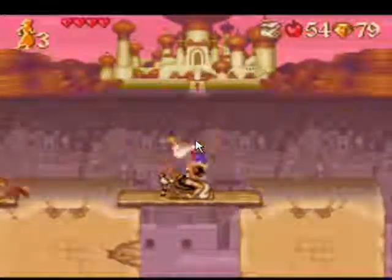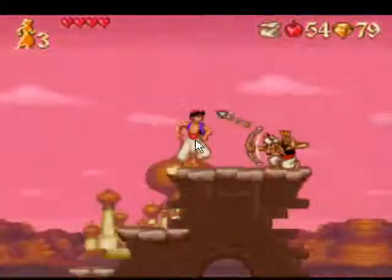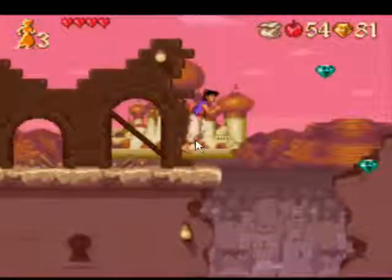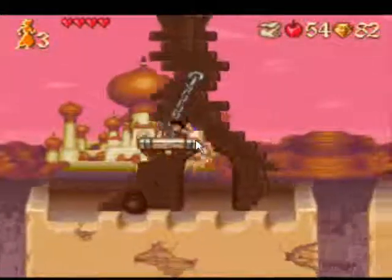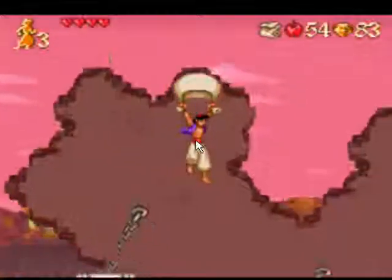Arrow guys are definitely one of the more annoying bad guys in this game, especially when you're trying to grab onto a ledge and they shoot arrows at you. They can shoot at different angles, so they can pretty much hit you from any direction. This game isn't that long, actually — it's pretty decently short.